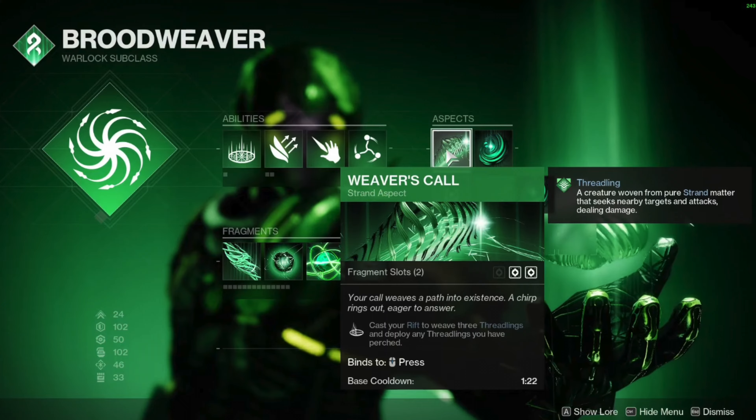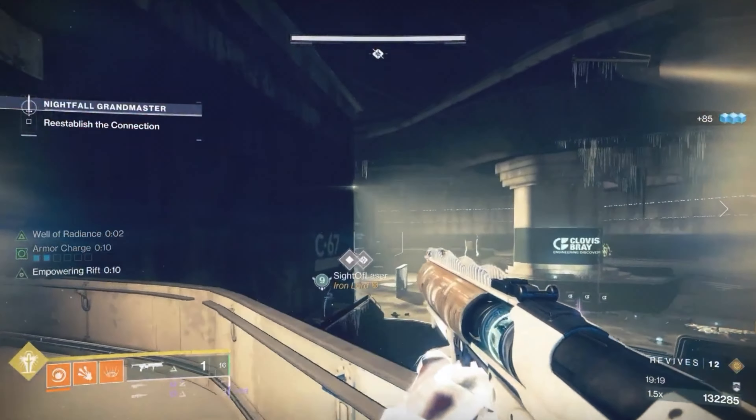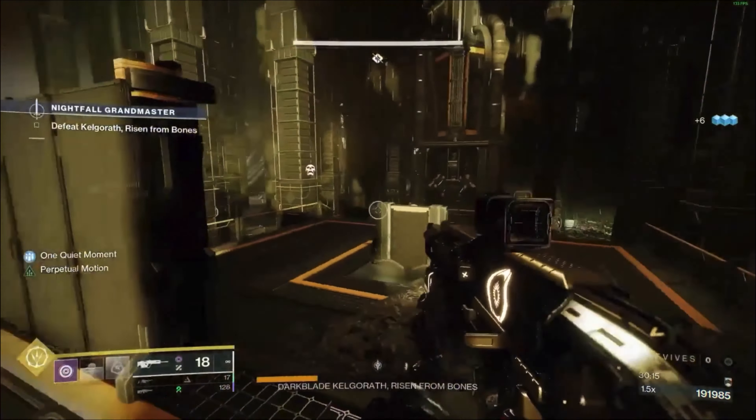If you're on your Warlock, you can use Strand with Osteo Striga as well as Necrotic Grip. Another option is to use Well of Radiance with the Starfire Protocol Exotic, and you should use Fusion Grenades with the Touch of Flame aspect.